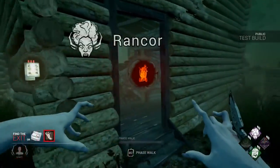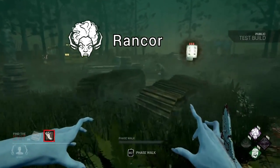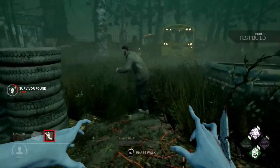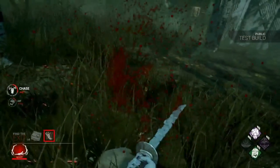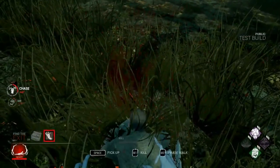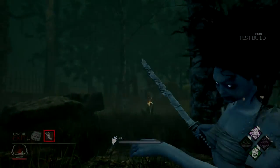Her final perk is Rancor. This is an obsession perk that reveals the position of all survivors when a generator is completed for three seconds, but your aura is also revealed to the obsession for the same time. You don't actually see the auras of the survivor — it's more like a noise bubble. Once all the generators are completed, the obsession becomes a one-shot down and also can be killed.